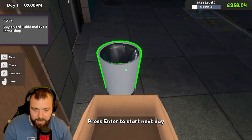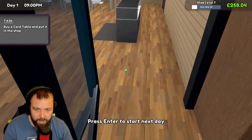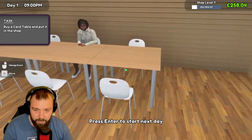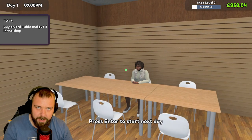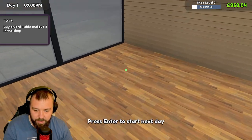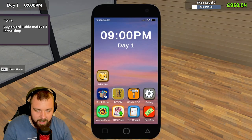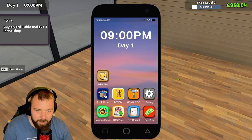Now we'll have a look at our album and see how we're getting on. Hopefully I have enough money to purchase a card table. I did move the other play table over here. There's a customer who seems stuck. We also sold our shelf. Let's see if we can afford the card table — and no, we can't. So it looks like we're going to have to wait a little bit and make some more money off the play tables.